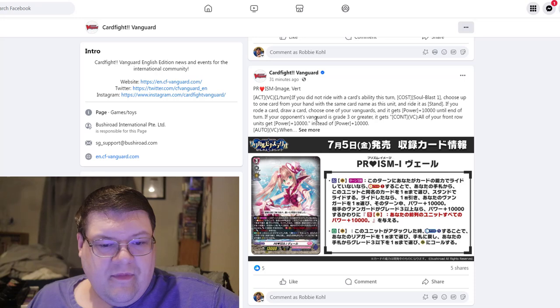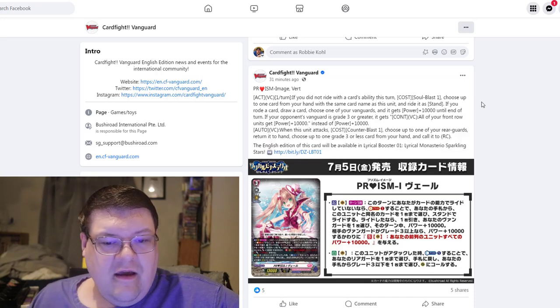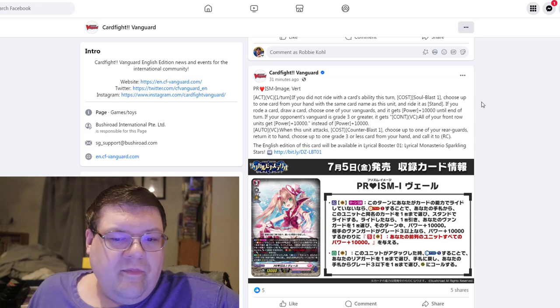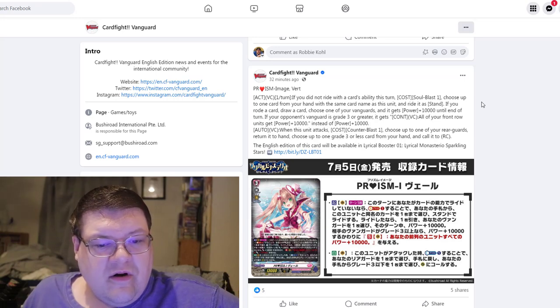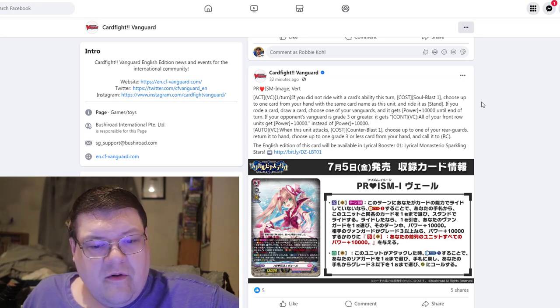Grade three here. If you did not ride a card with this card's ability this turn, you can soul blast one, choose up to one card with the same card name as this unit and ride it to stand. If you rode a card, draw a card, choose one of your vanguards, it gets 10k power until end of turn. And if your opponent's vanguard is grade three or greater, it gets continuous — all of your front row get 10,000 power instead of the plus 10k on it. So it just converts the skill.